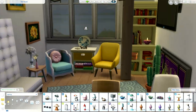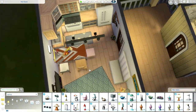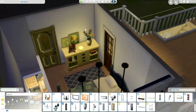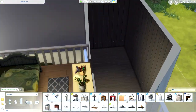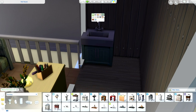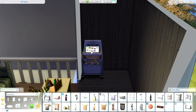Oh my gosh, I love the lighting in this tiny home - it's so cozy. I really like the spotlights that I put into the kitchen there. It kind of reminds me of my sister's house, actually - she kind of has those going on. We are going to pop in a very tiny little bathroom here.